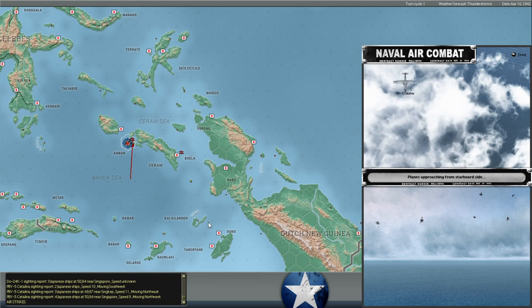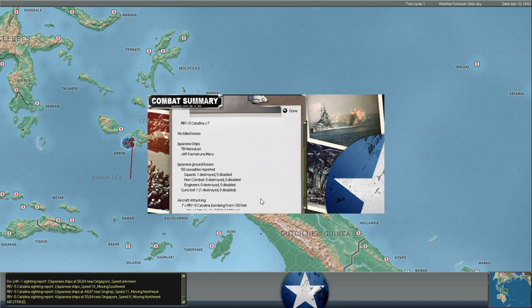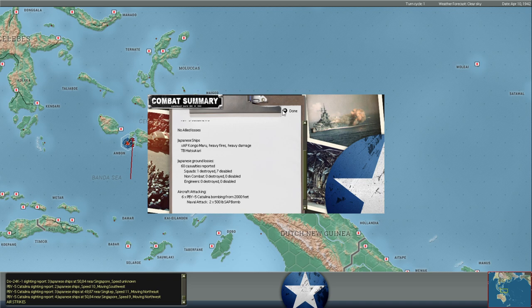Seven Catalinas flying out toward Ambon — a second strike coming in against the Japanese. Another Japanese cargo ship targeted. It said no hits, but then it has 58 Japanese casualties. Six more Catalinas coming in — the real air attack may be on the Japanese trying to pull their brigade of troops out of Ambon. It says Kongo Maru, heavy fires, heavy damage, 60 more casualties. Didn't see any actual bomb hits though.